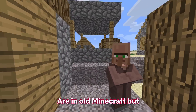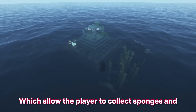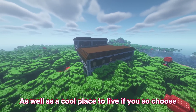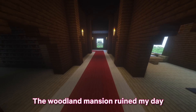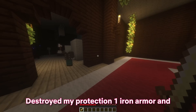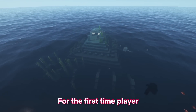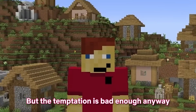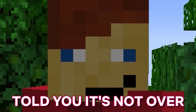Naturally generated structures exist in old Minecraft, but they aren't as plentiful and don't have the same allure as modern ones. Ocean monuments let you collect sponges and farm guardians for XP, and woodland mansions give totems of undying and emeralds. But do you remember the first time you stumbled across these structures? The woodland mansion ruined my day — the mobs destroyed my Protection 1 iron armor and kept killing me. The argument for old Minecraft is that you don't have to deal with those stresses. I'm going to side with simplicity. 8-5.